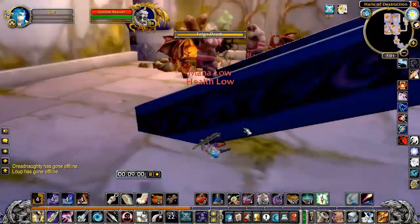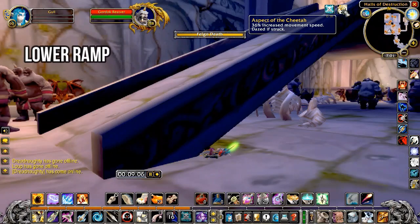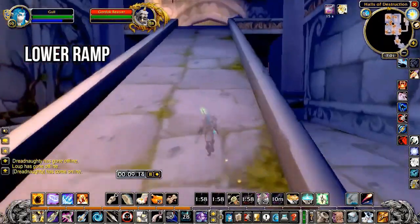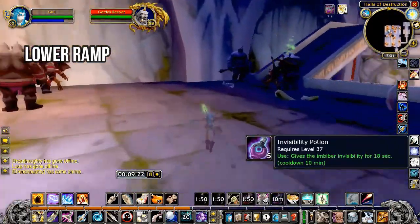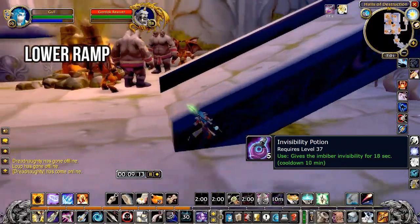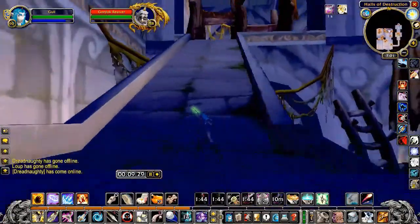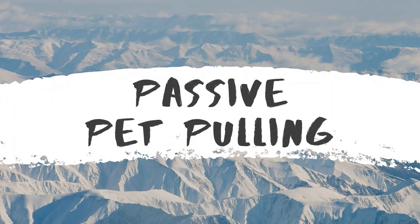The next mechanic is Invisibility Potions. You're going to use one Invisibility Potion per successful run, and it's always good to use them with Cheetah enabled — this lets you get further. You make sure you're already feigned or shadow melded, use the potion, and it essentially makes you immune to entering combat.